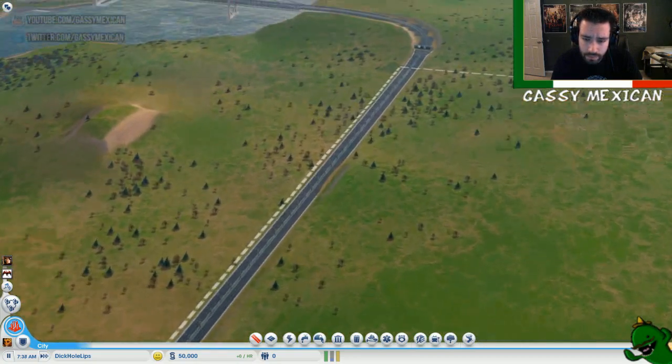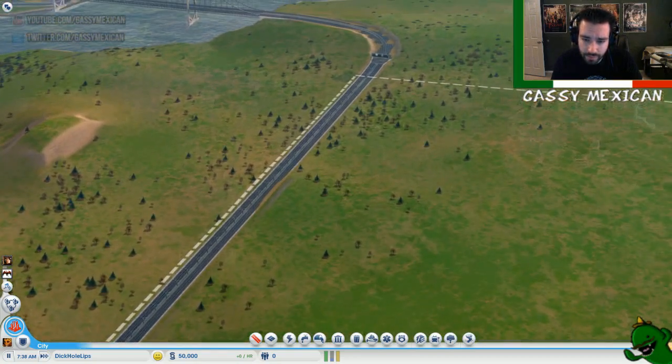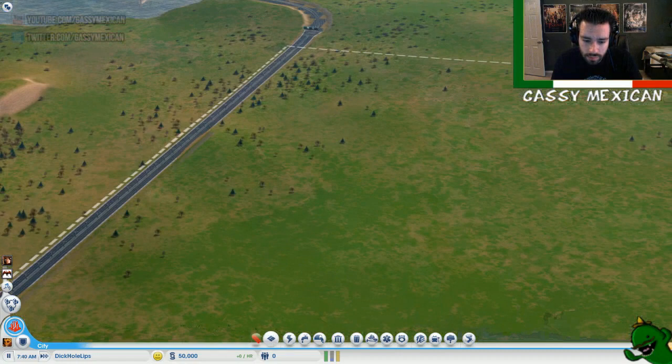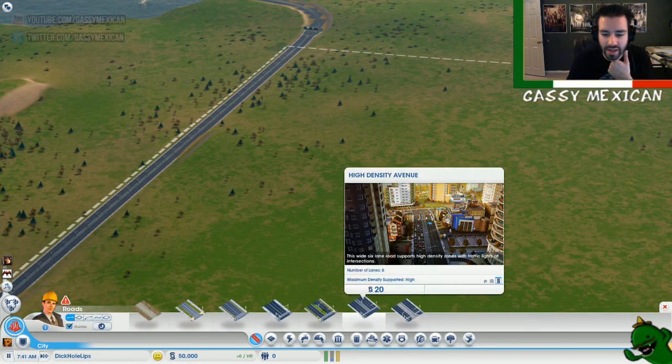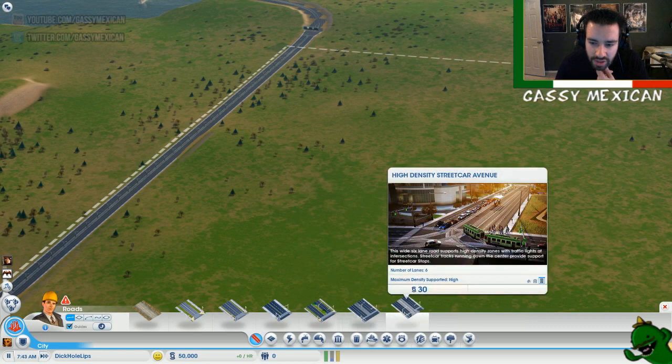We could either do that or an international airport or a solar farm. So should I go with high-density avenue just straight away, or should I go straight with the streetcars?